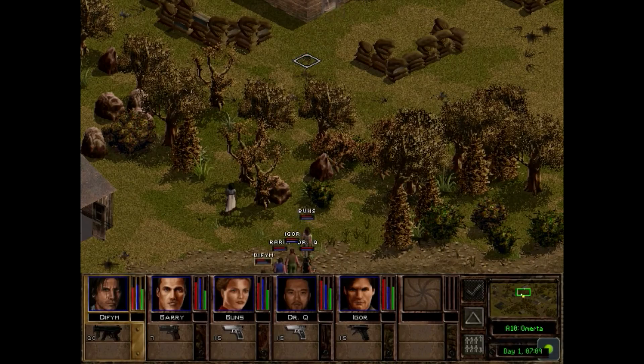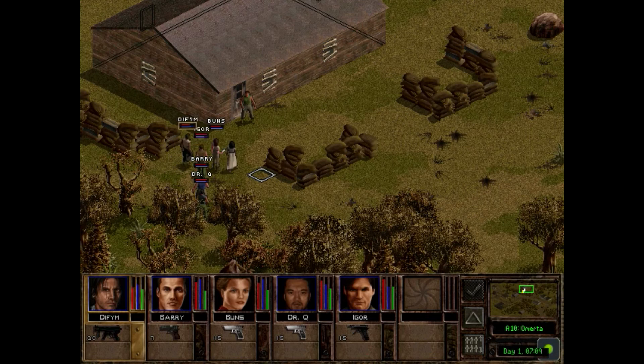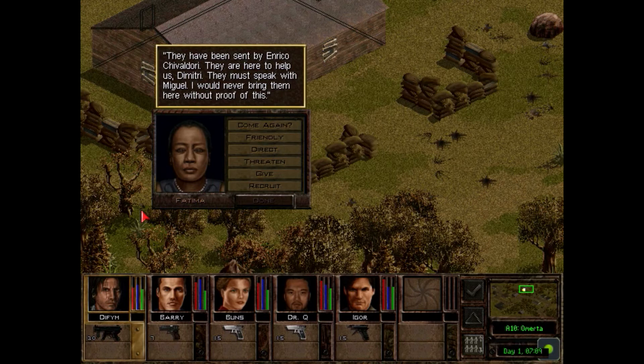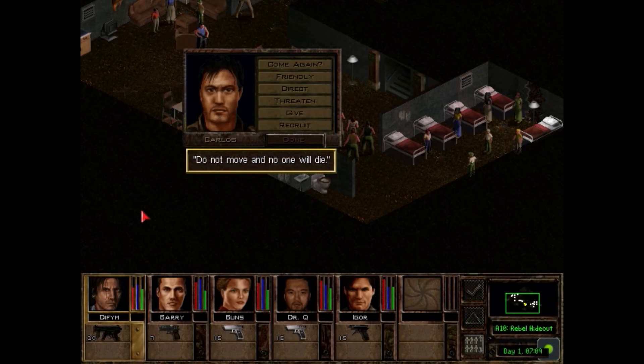The voices will get really annoying throughout the course of the game — you'll probably hate them. I find them charming for some reason, even after years of playing this game. At the rebel base: 'Why have you brought them here? Have you lost your mind, woman? You bring death to all of us.' Fatima responds: 'They have been sent by Enrico Chivaldori — they're here to help us, Dimitri. They must speak with Miguel.' The guard replies he takes her word in respect of her husband, but warns if she makes a mistake, she dies with them. They have reason to suspect us — we're mercenaries, we could already be compromised.